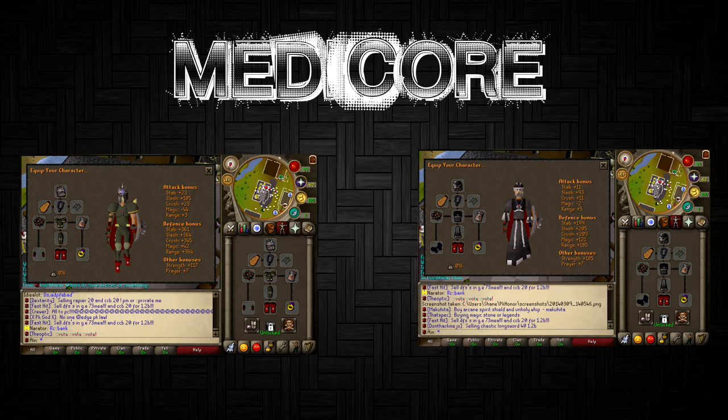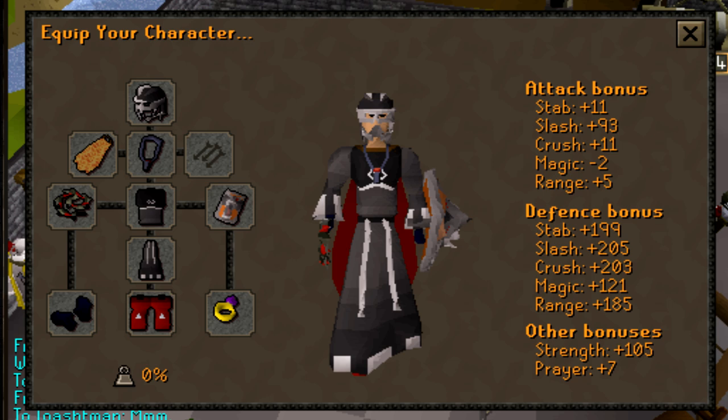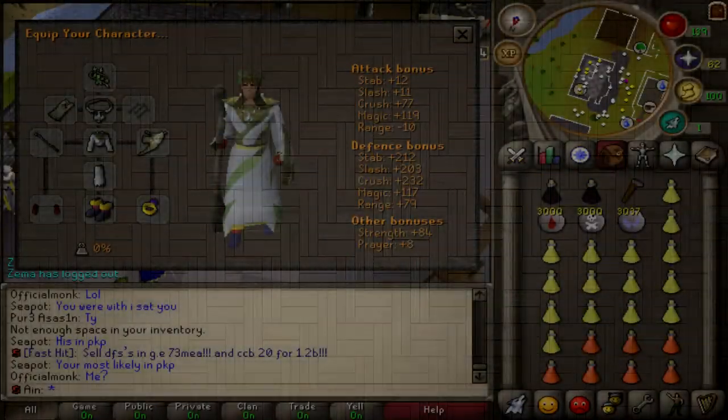These are the metacore sets. If you're going solo, I highly suggest Torags. If you're going with a friend, use Void — it has very high damage output but low defense, which is why having a friend helps so you can both deal damage without taking too much. Void isn't really interchangeable since you need a full set, but you can use a dragon defender, a custom whip, or a dragon scimitar — whatever gets that damage out.